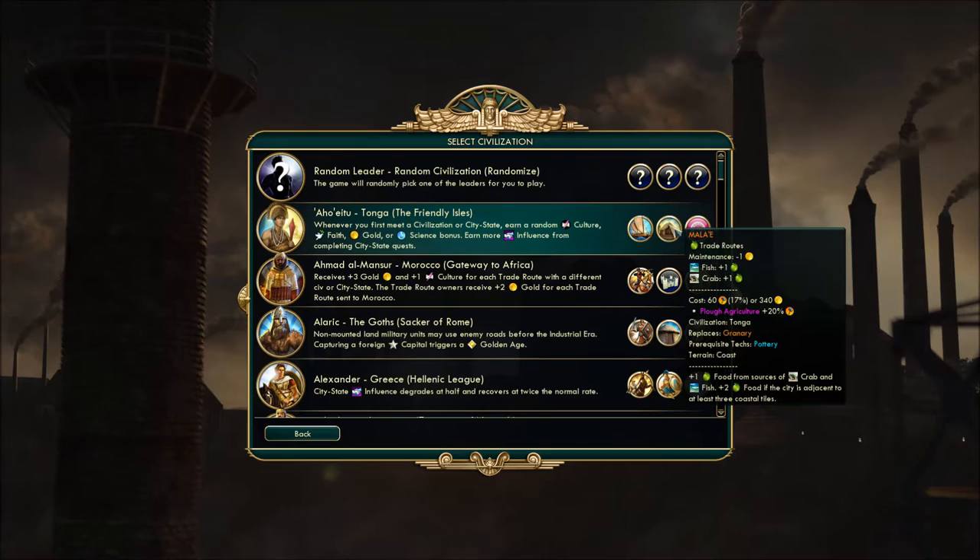The other unique item is the granary replacement called the Mala'e. It gives you plus one food from crabs and fish, and plus two food for cities adjacent to at least three coastal tiles. So that could be a lot of food, and they're gonna be starting near the coast, so I think they'll be able to make good use of this.